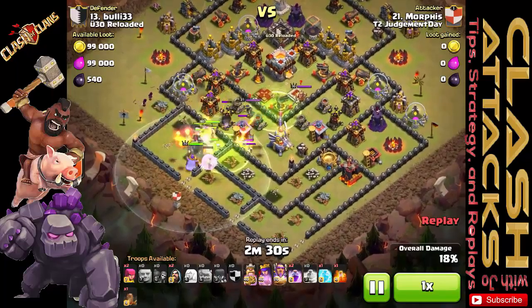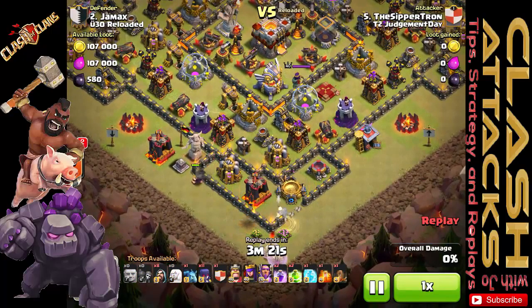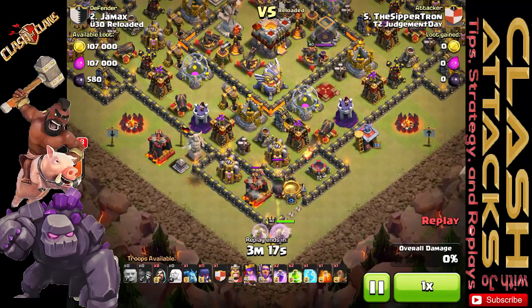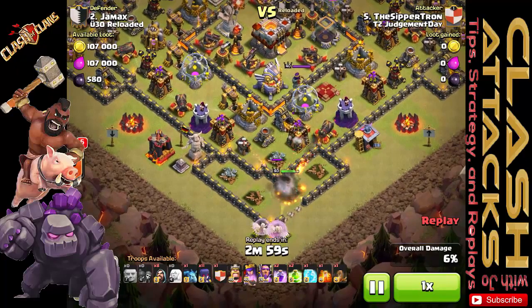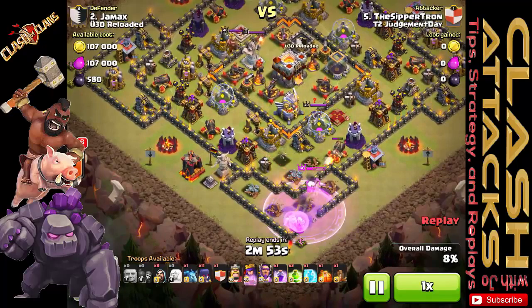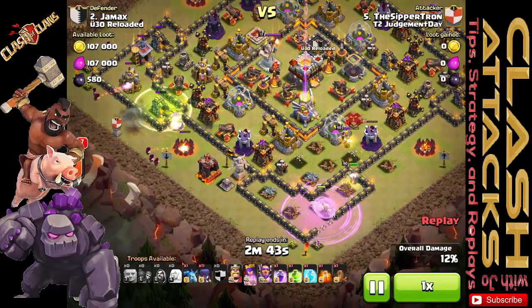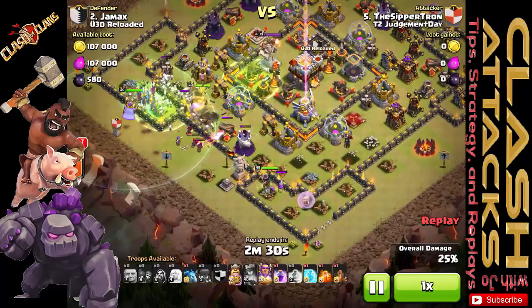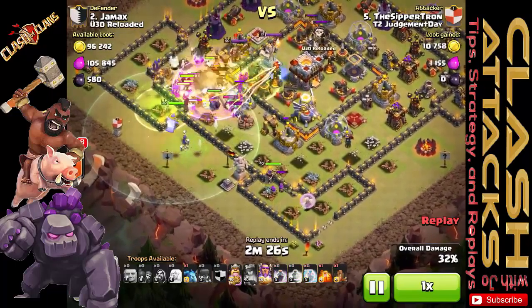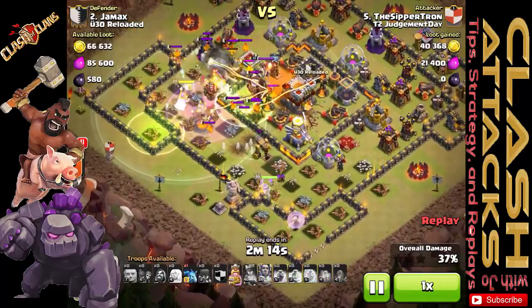In Sympatron's attack, he uses a giant as a meat shield for the queen because there are three to four point defenses that could be in her range. He uses the giant with healers as a meat shield to give her the opportunity to take on the archer towers and cannons without being directly hit immediately. As he gets closer to the enemy queen, he rages up his queen to get her health back up prior to that engagement. However, she steps out of the rage and he has to use her Royal Cloak ability to take out the enemy queen. If she had stayed in the rage spell, or if he'd placed it a little further ahead, she should have been able to take out the enemy queen without issues.